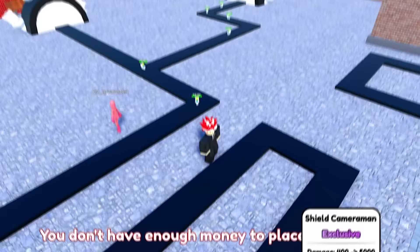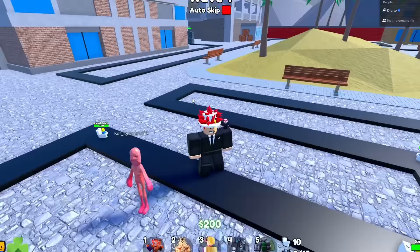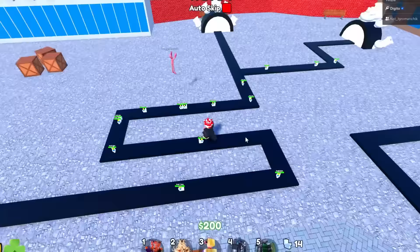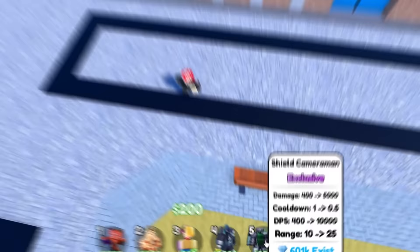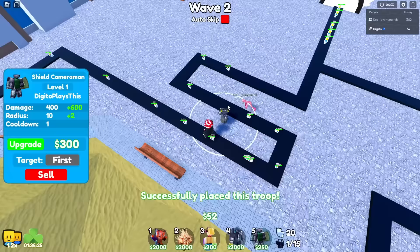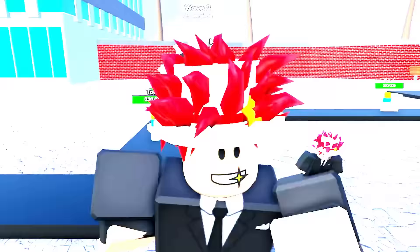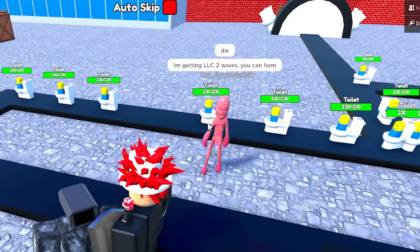Let's go ahead and place a shield cameraman right there — I don't have enough, I need 50 more dollars. And this guy is breakdancing — what the heck? Okay, that's not even Patrick. Let's go ahead and place this somewhere we might want. The cooldown is one second at the beginning, so that's not bad. Cameraman, take things down please. Some toads will get through but that's fine, it happens all the time.